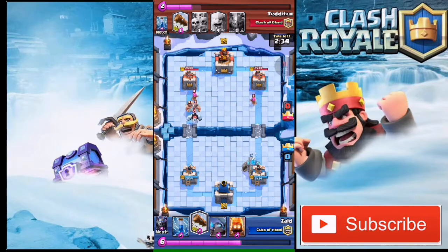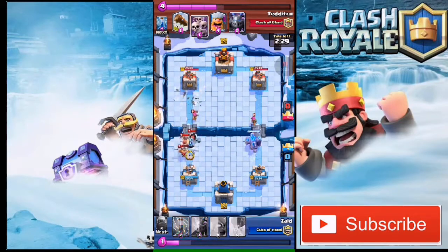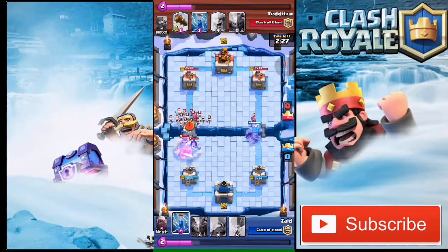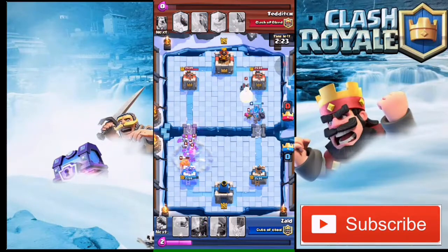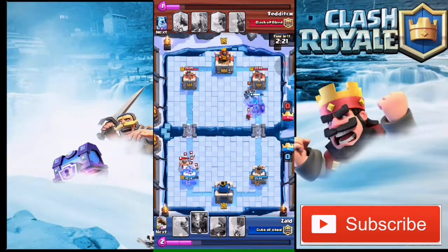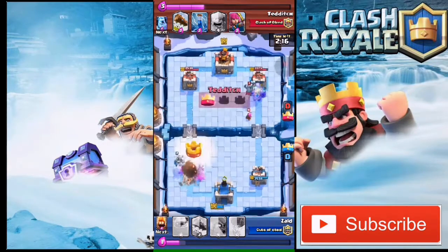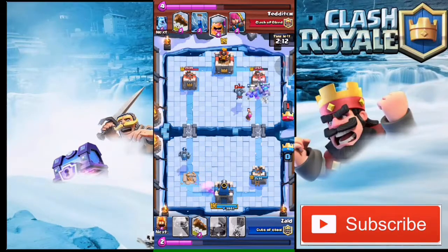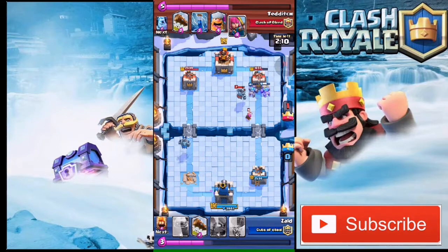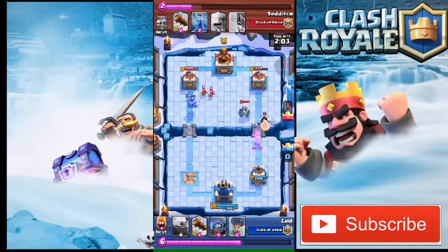He's gonna drop a rush elite barbarian push and I don't have anything to control it, so I'm gonna drop some fire spirits then drop an ice golem. But he's still gonna push so hard, and his skeleton army is gonna do so much damage — only five or six skeletons reach my tower and they just take it out, which is so bad. I should have just given him the tower and pushed from the other side.